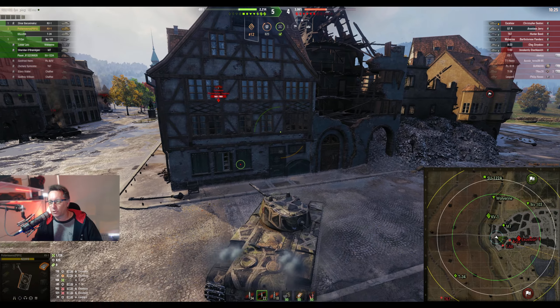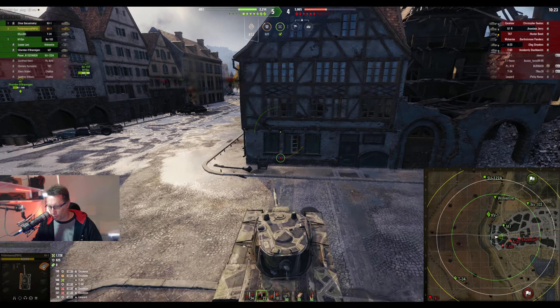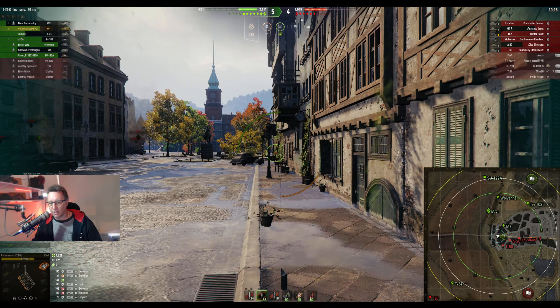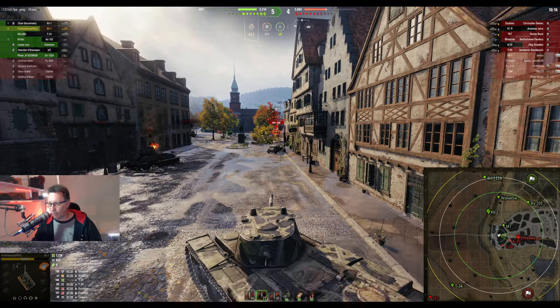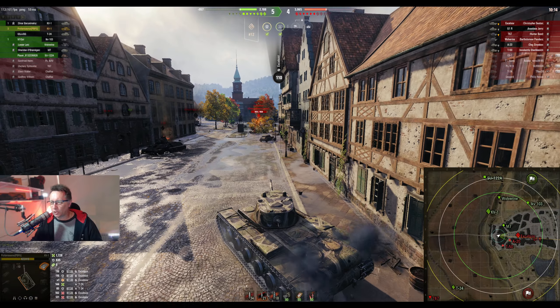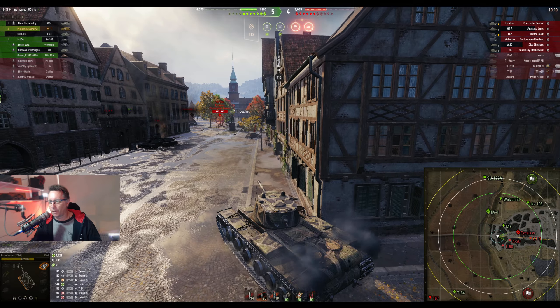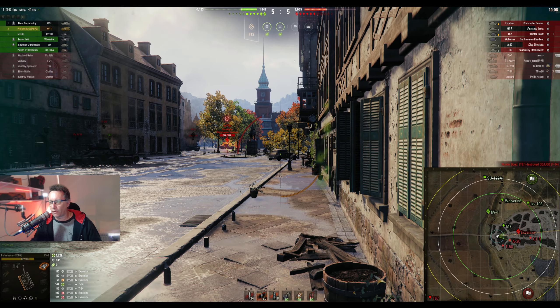They're winning 5-4 now, not too bad. With three kills, 1,728 hit points of damage done so far — that's not a bad score in itself at tier 5. Not sure why he auto-aimed, but he didn't quite land the side of the Excelsior. But he did bounce a shot from the return.